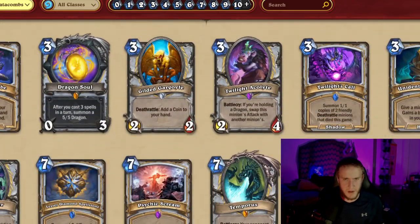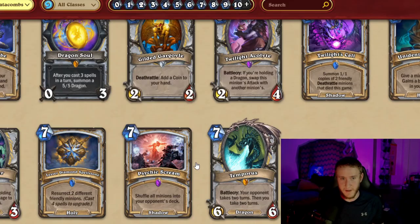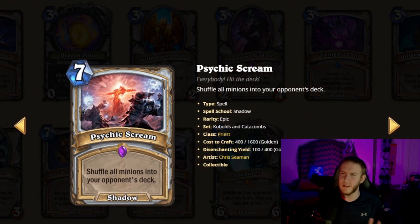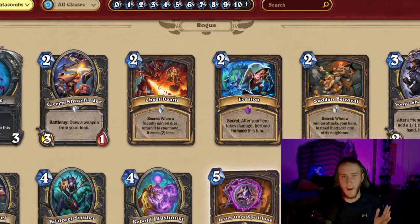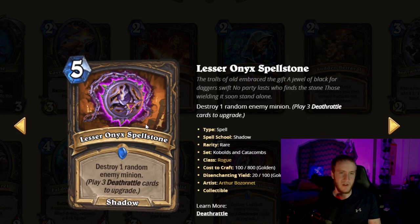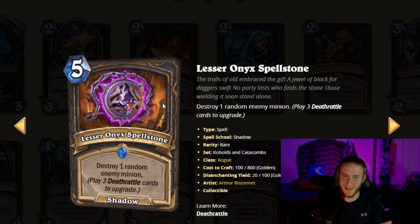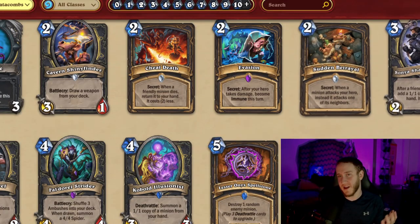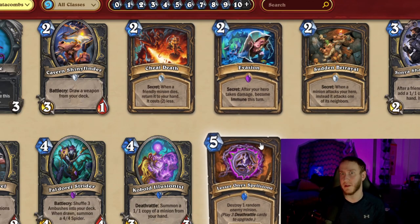Potion of Heroism is a thing but not super meta-defining. Priest is getting Dragonfire Potion, another big AOE, and also Psychic Scream, so priest is gaining a lot — they were losing a lot from Mean Streets of Gadgetzan but they're gaining a lot of AOE back, which is going to be super relevant. Rogue is getting some decent cards. There's a potential mass clear here, though it's really hard to trigger. They're also getting several new secrets, so rogue will have a lot of secrets.